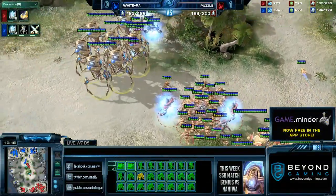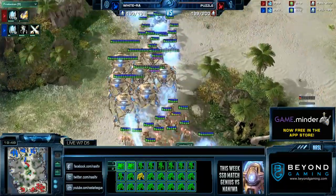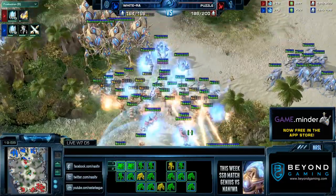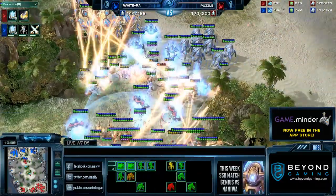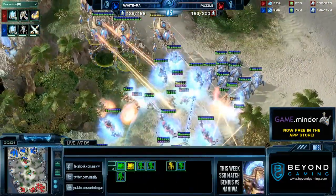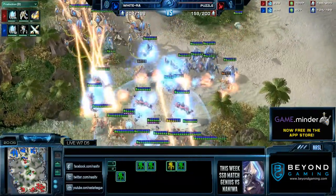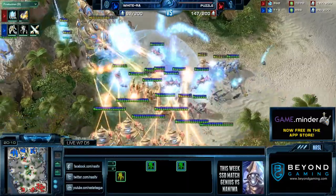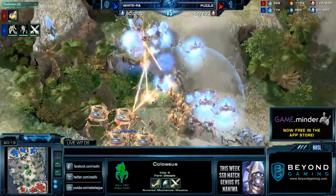GG, well played. Puzzle takes game number two in very dominating fashion — strong understanding of PvP and great execution. The engagement did it for WhiteRaw. He was behind from that game, but the engagement really solidified everything. When your Colossi are blindsided like that and have to move out of the way before attacking, you know your opponent is going to take a massive leap. That plus-3 also did a lot of damage in that battle. Let's take a closer look: the first damage applied was immediately to the Colossi, who had to spend time walking away from the battle — that's two shots over your opponent with plus-3 advantage, probably 500-600 damage before any Colossus retaliation.